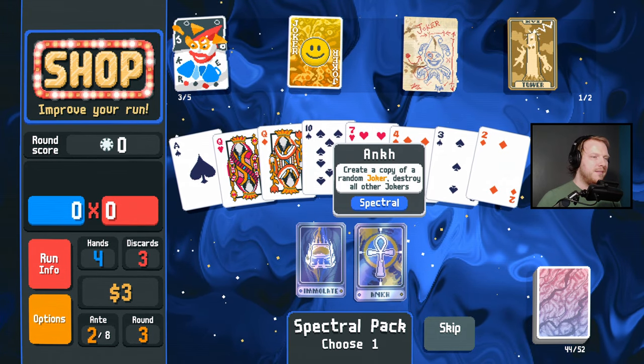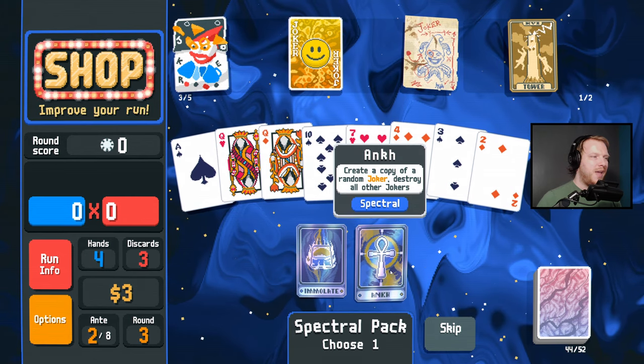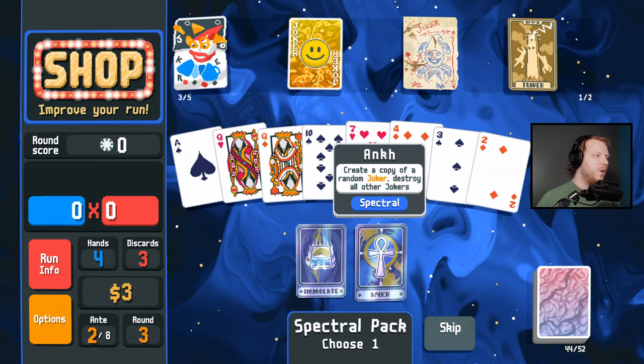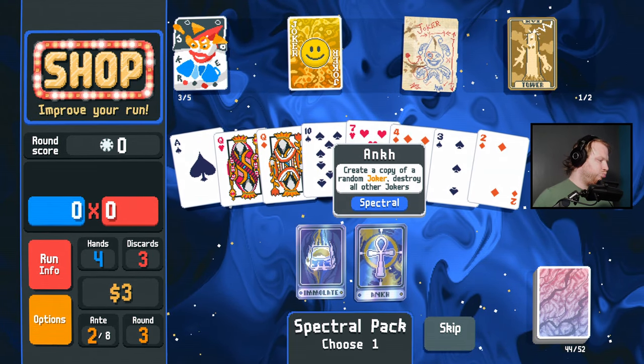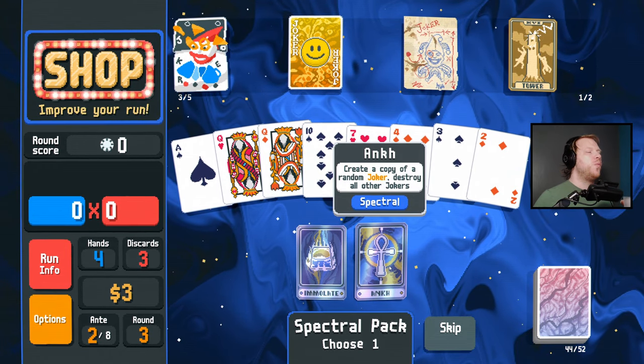Immolate destroys five random cards and gains twenty dollars. Ankh creates a copy of a random joker and destroys all other jokers. Do we make a copy of Brainstorm and hope that we can make it work?